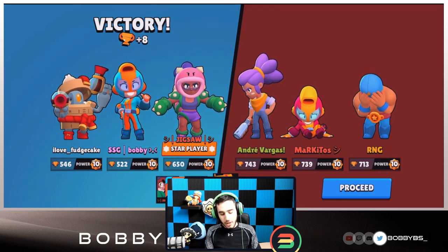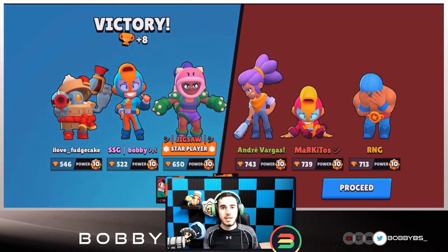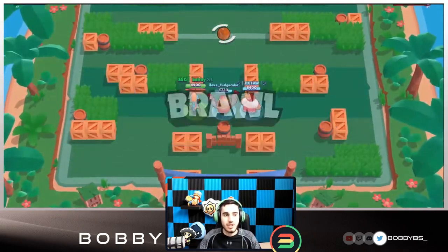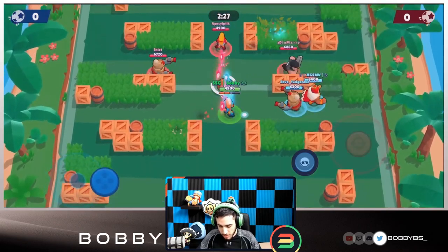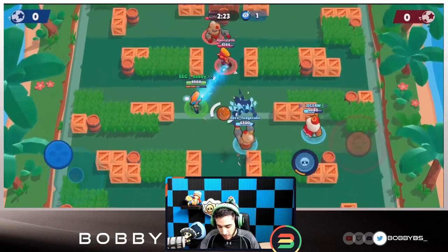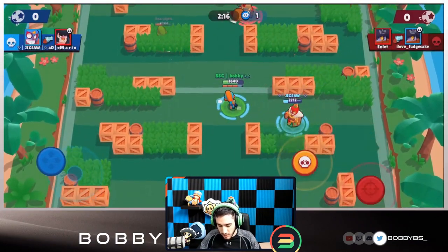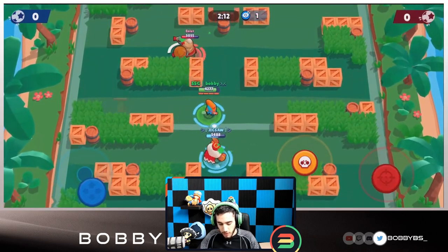That was a little more difficult because they had the same strategy as us except they had the Shelly counter, but a pretty good outcome. Let's hop into the second game. We're facing a team with the exact same strategy — this is actually a really common strategy at the top of ladder. A lot of people are starting to use this because not many know how to counter it, the only real counter being Tara. Just chip away, get your super — Max does the same damage at every single distance.